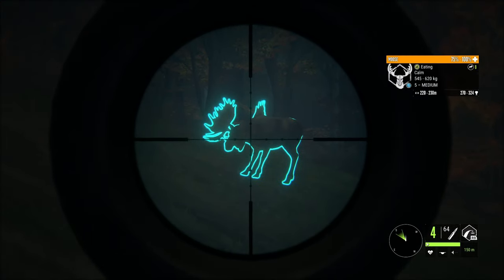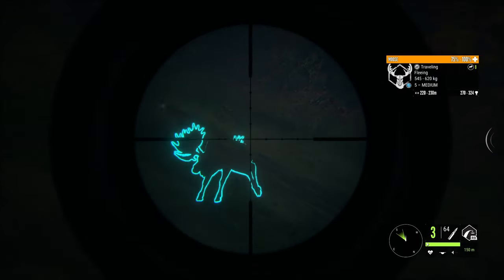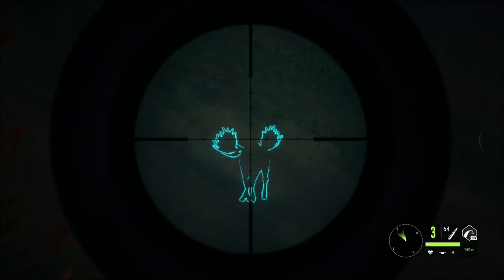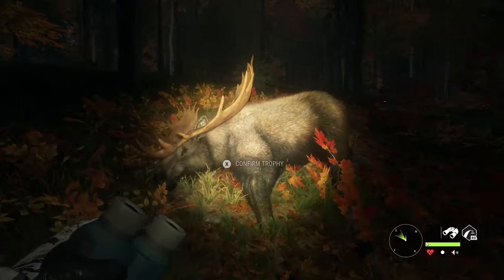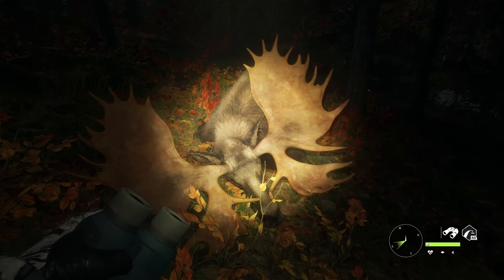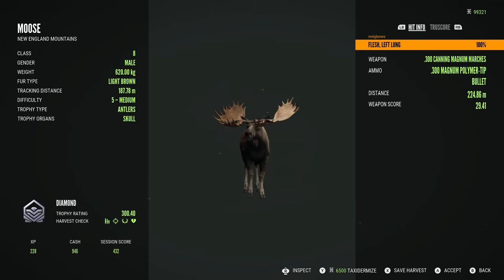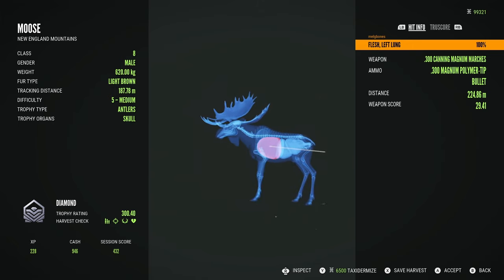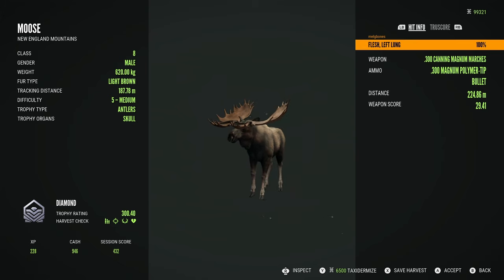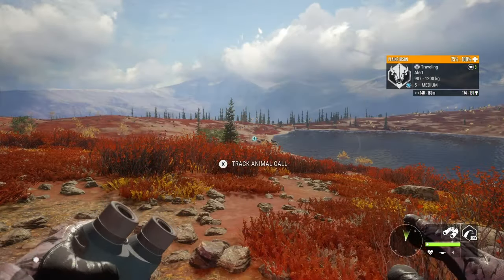Moving to the next clip and we're on my single player on New England Mountains where I was hunting for grey fox during their drink time. I ended up spotting this huge level 5 moose out here feeding — a completely unexpected surprise. This guy is the big rack, so I knew he would be a really big diamond. Picking him up he is a max weight 300.40 scoring bull — a really solid, very large diamond moose to just find grazing while I was hunting grey fox.